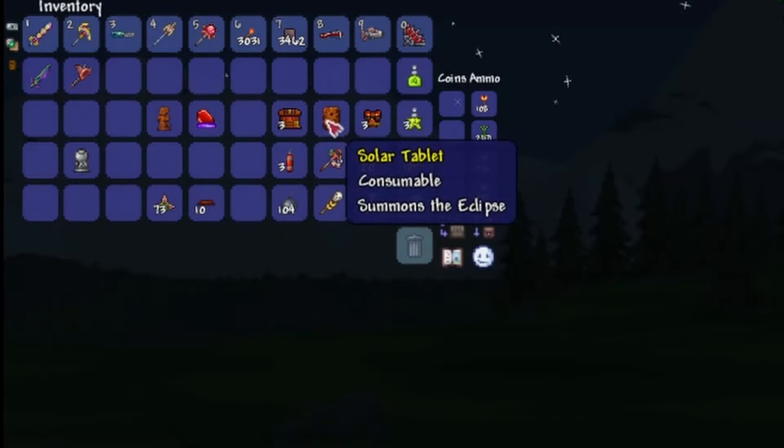I think we cleared out all the traps to like this floor, so now we have all of this stuff to clear out as well, just to make it a little bit easier for us to get there and fight Golem.